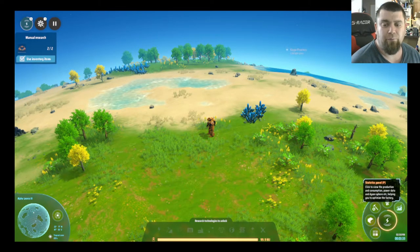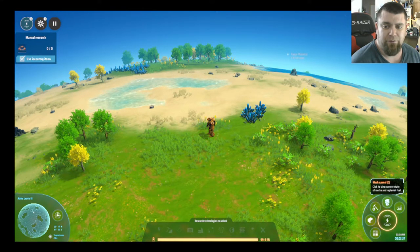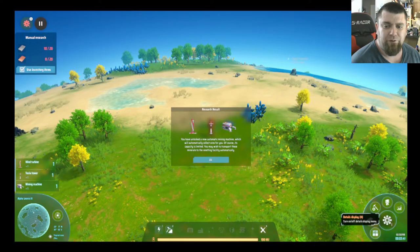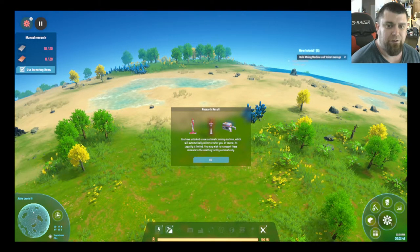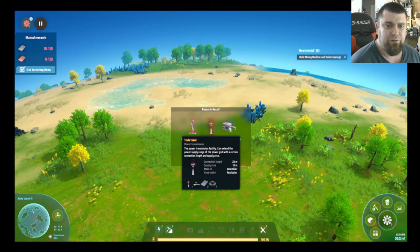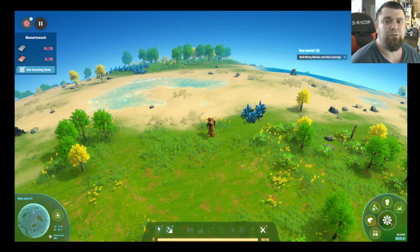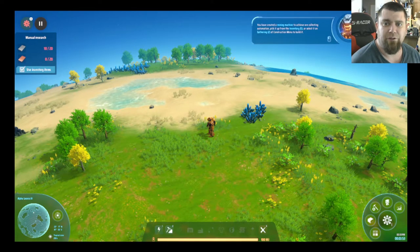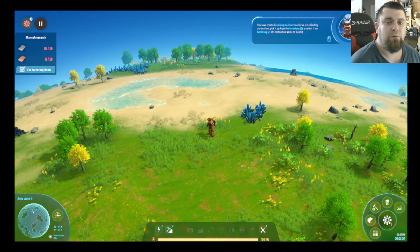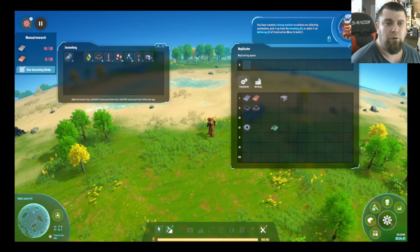At the very bottom right, going from top right to bottom left, we have the statistics panel, mecha panel, replicator, inventory, and details display. We just got ourselves our wind turbine, Tesla tower, and mining machine. These are extremely important — we will need them. We have to create a mining machine to achieve ore-collecting automation.